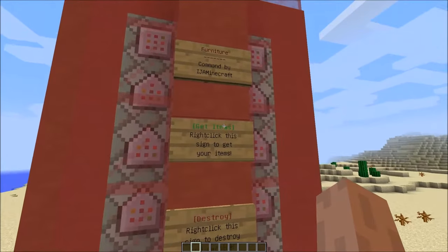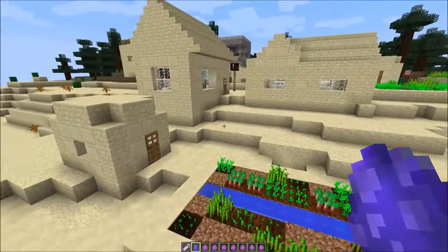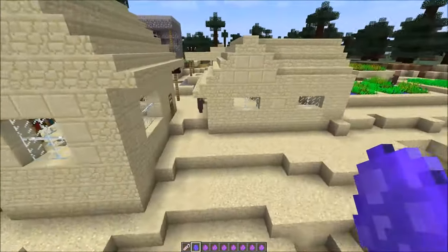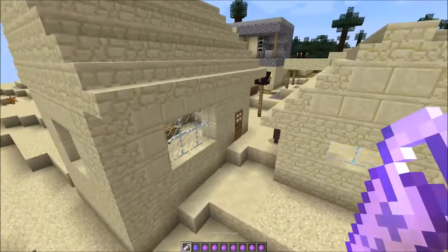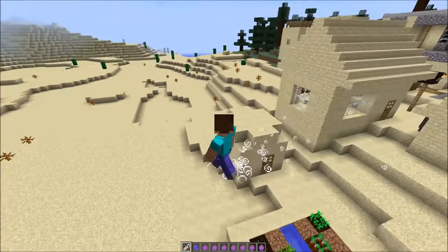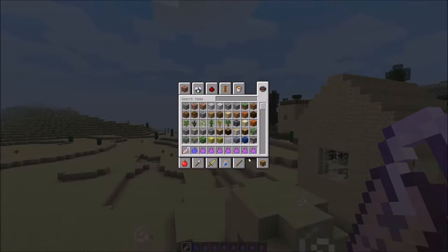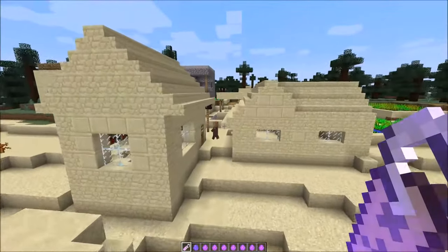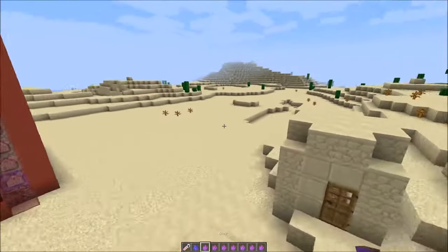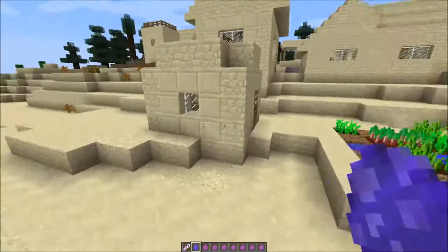Right-click to get items — you get all these items that you can use. You have a 'remove furniture' item, kind of like a potion. There's also a 'click help' item — I'll tell you about that later.